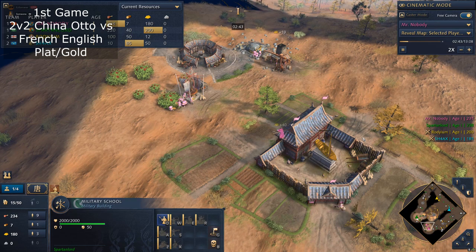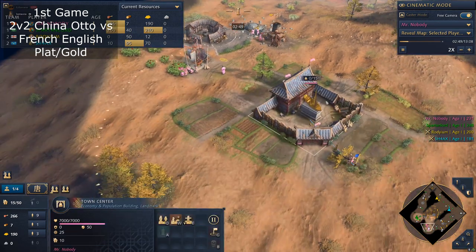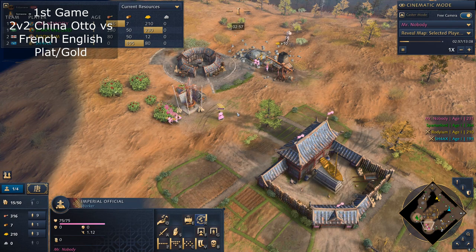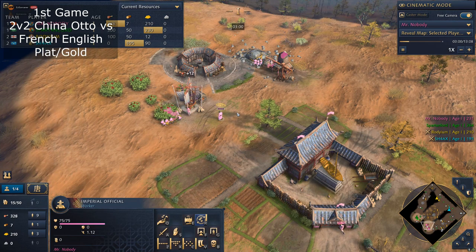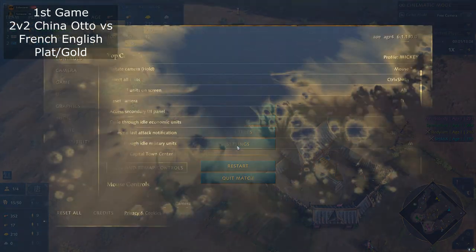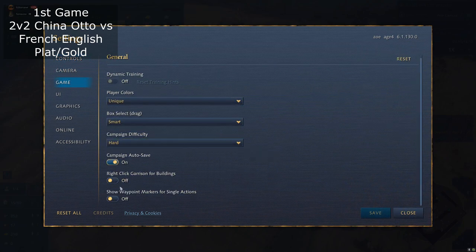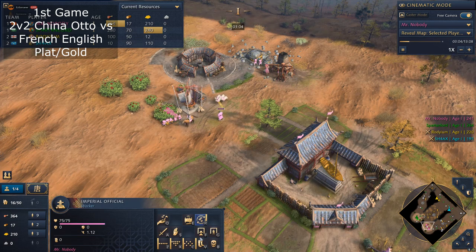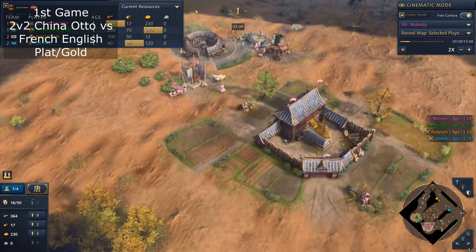I think this could be a really good overview. There's a bug in China — when you select your Imperial Official to drop off, sometimes it will just enter your TC. You can go to Settings, then Game, and turn off 'Right-click Garrison for Buildings.' Because with that on, even for villagers, if you right-click a building it might garrison them. So turn it off and just use G for garrison.